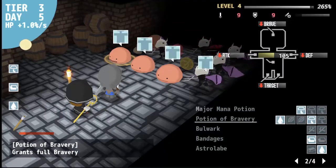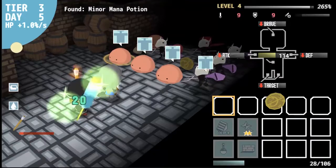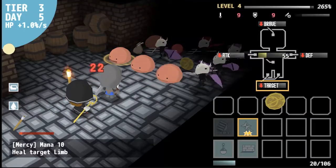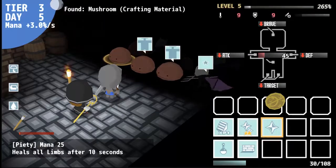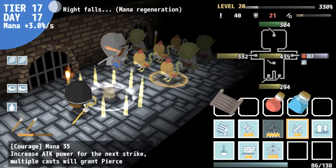A Healer Only Lives Twice resembles a strategy puzzle game with RPG elements. Battles take place across 25 levels called tiers, with each tier comprised of two or three types of monsters and the occasional random item. The most important of these are torches, which let the warrior see the things trying to eviscerate you, and red orbs, which wipe out any remaining monsters in that tier so you can progress.